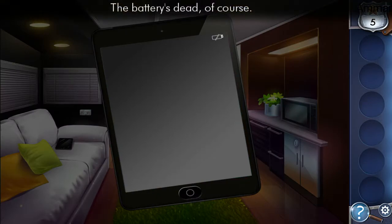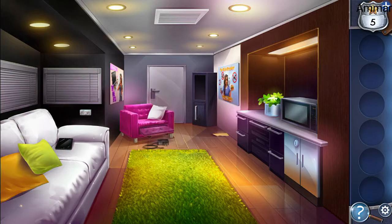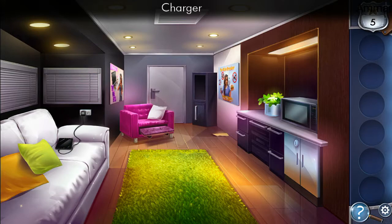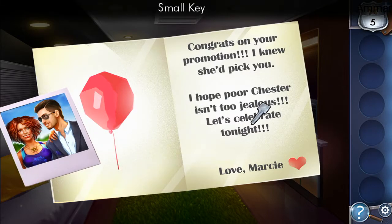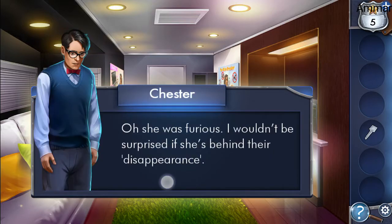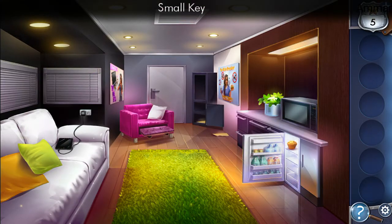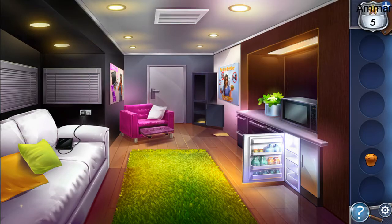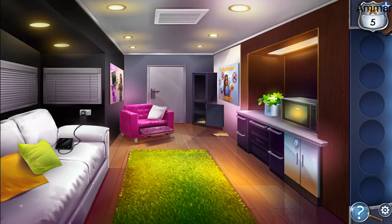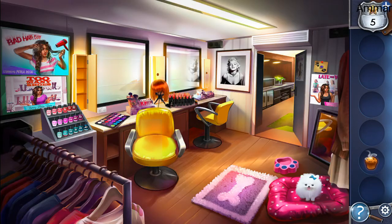Now we need to find a charger — it's here. Take the charger. Now we need the password, so open this drawer, get the key. Now open this small refrigerator, get the muffin. Heat the muffin, take it out, go back.